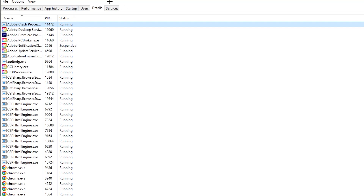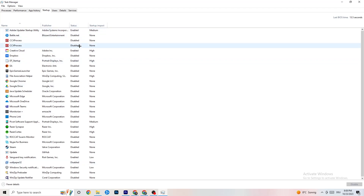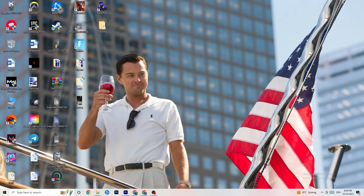Now click on the 'Startup' tab. Disable every program that auto-starts in the background to reduce GPU and CPU usage. Right-click each program you don't need and click 'Disable.' Do that for every program currently running that you don't need. Once finished, close Task Manager.